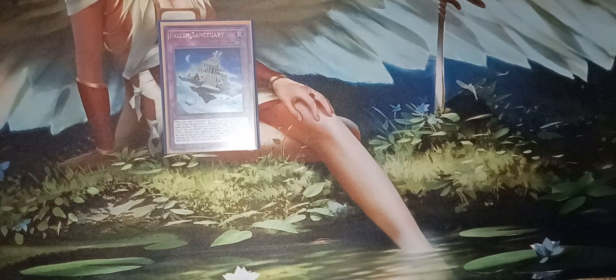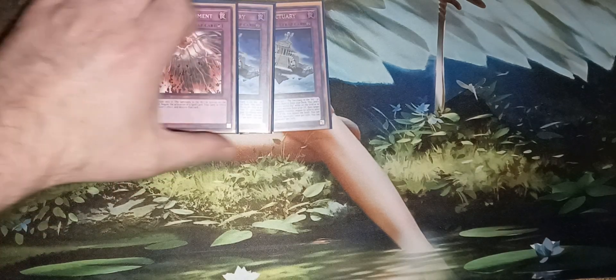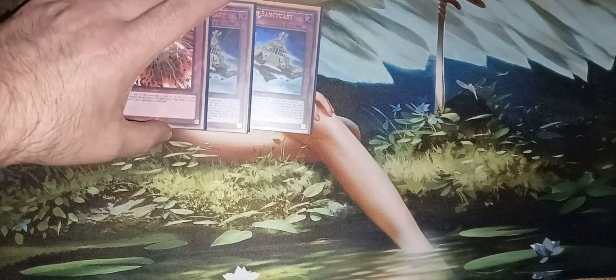Sacred Waters of the Sky also protects your monsters — if a monster that mentions Sanctuary in the Sky would be destroyed by battle, you can banish this card from your graveyard instead. You've got one Foolish Burial to send Trius or Bootin to the graveyard. Two copies of Fallen Sanctuary, which shuts off bonus monster effects if you have Sanctuary in the Sky on the field — it's a continuous spell. And one copy of Divine Punishment, which lets you negate a spell, trap, or monster effect if you control Sanctuary in the Sky.